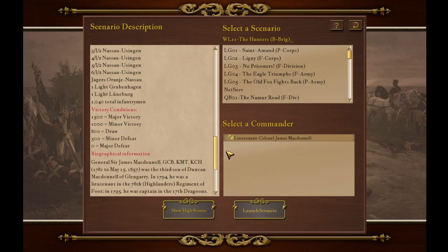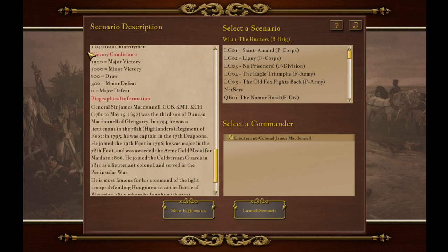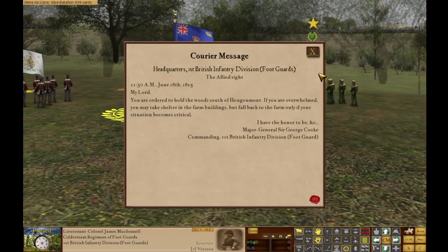I want to see what it's going to take to get a victory this time. Victory conditions: 1,500 points for a major victory, 1,000 points for a minor victory, and at 800 we're at a draw. We're playing defense — this is a bounce back scenario. I'm not going to shoot for the stars because my skill level's just not there, but I'm going to go for a minor victory: 1,000 points. Courier message — Headquarters, 1st British Infantry Division foot guards, the Allied right, 11:30 a.m. on June 18th, 1815. Your order to hold the woods south of Ougumont — if you are overwhelmed, you may take shelter in the farm buildings, but fall back to the farm only if your situation becomes critical.